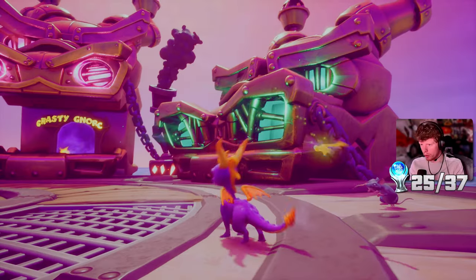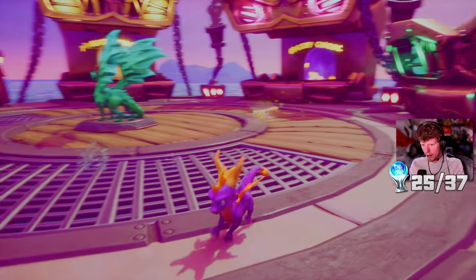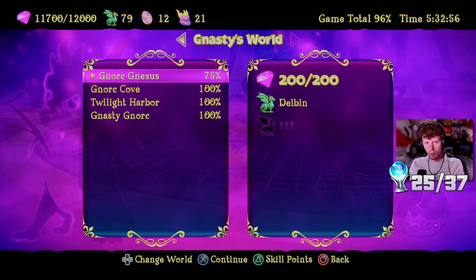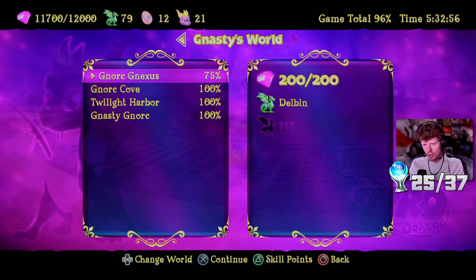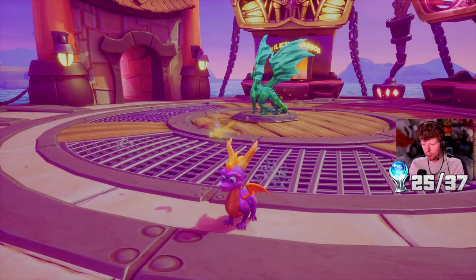That one didn't open up yet, so I'm not sure how we open that one. I beat the main game - still got a few more trophies to earn though. Still got another 11 trophies before unlocking the Platinum. Doing really good percent-wise - I only need 300 more gems, one more dragon, and we're on 96%. The rest is just going to be random things during levels that we didn't complete.